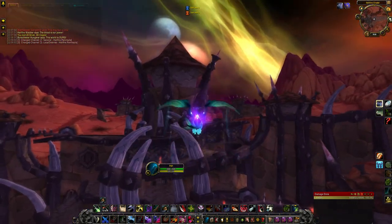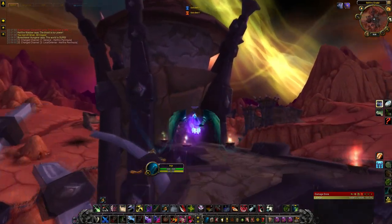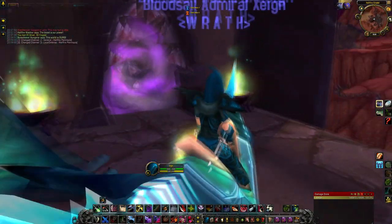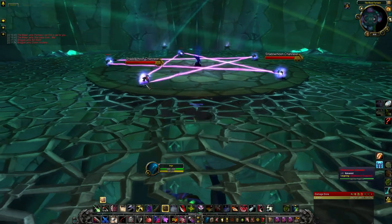Leggings of the Unrepentant, the pants for this set, come from Heroic Blood Furnace, located in the Hellfire Citadel on Hellfire Peninsula. They drop from the third and final boss, Keli'dan the Breaker.